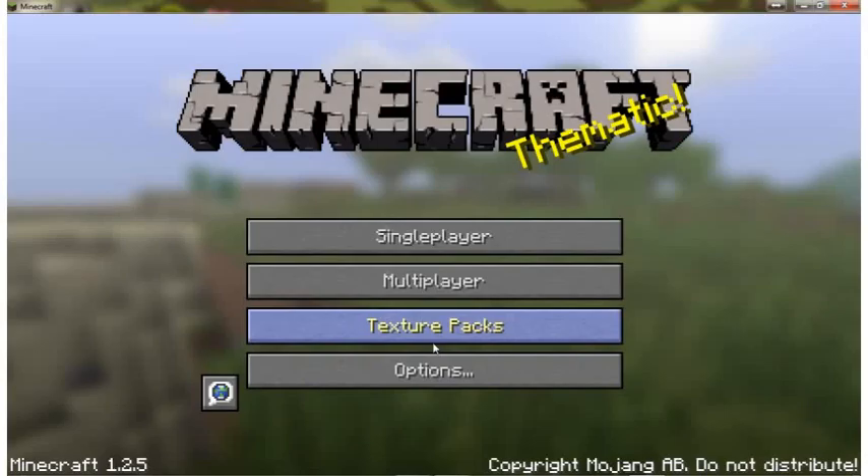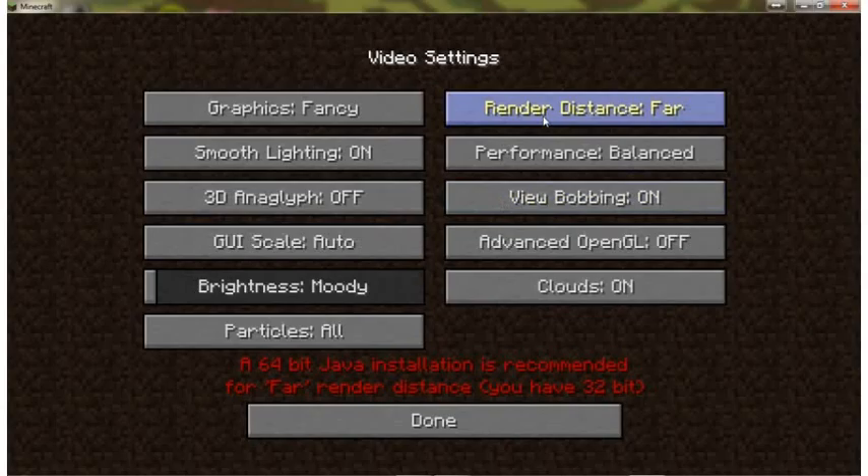Texture packs allow you to change the overall look of Minecraft, though that's not really quite important. And then you have your options, which allows you to change things like render distance, your graphics, and things like that.